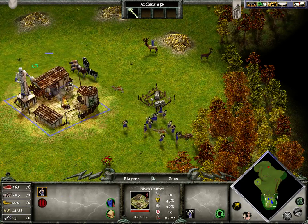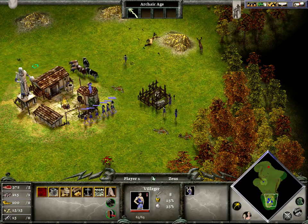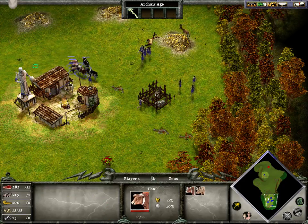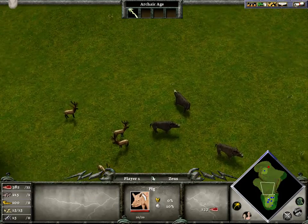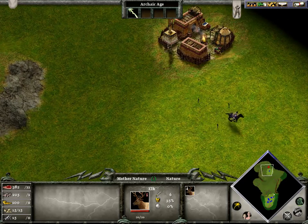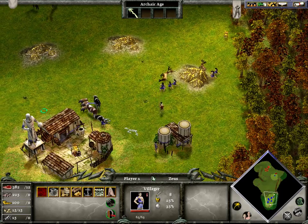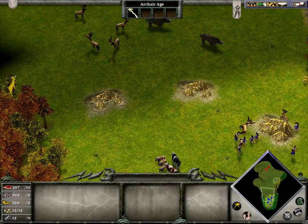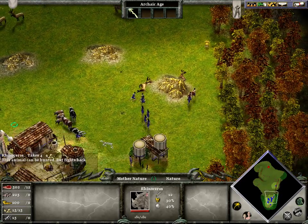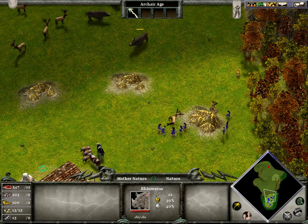I'll just build one to show you. You want to try starting off as fast as possible. Get the stuff that's close to your base as possible, because then it doesn't take as much time to get out there. Rhinos would not be a good idea to try to hunt, because they could kill your villager and set you back. Also, it distracts your villager a little bit because of how long it takes to kill them.